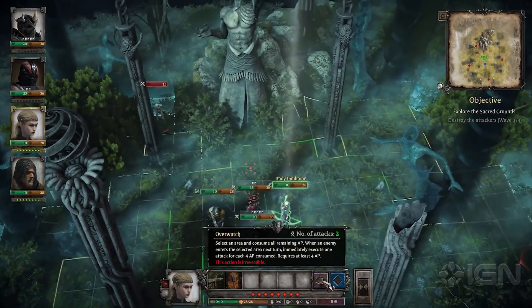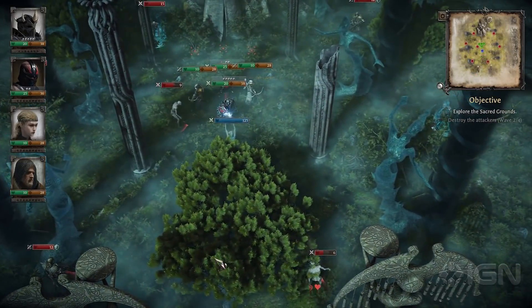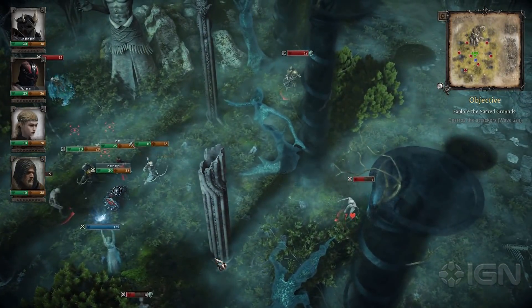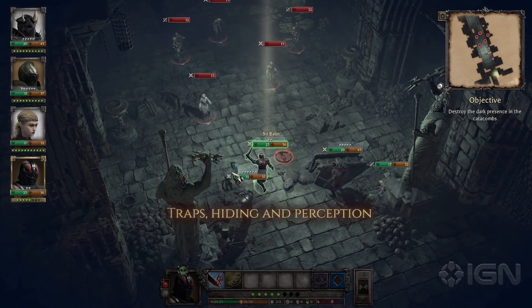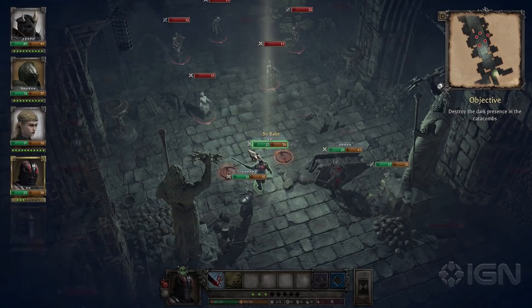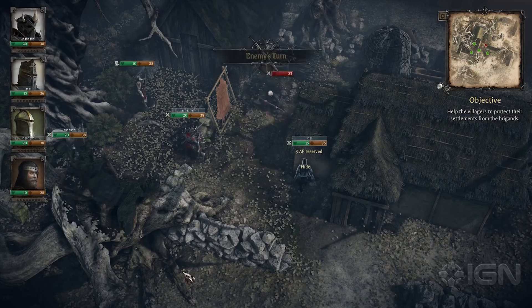Armor and shields are most effective when facing the enemy, and the in-depth Overwatch and Opportunity attack system turns frontlines and flanking into a major tactical feature. If you're not careful, traps and stealthy enemies can lead you into impossible battle situations really quickly, but remember that you can also use all these features to your advantage.